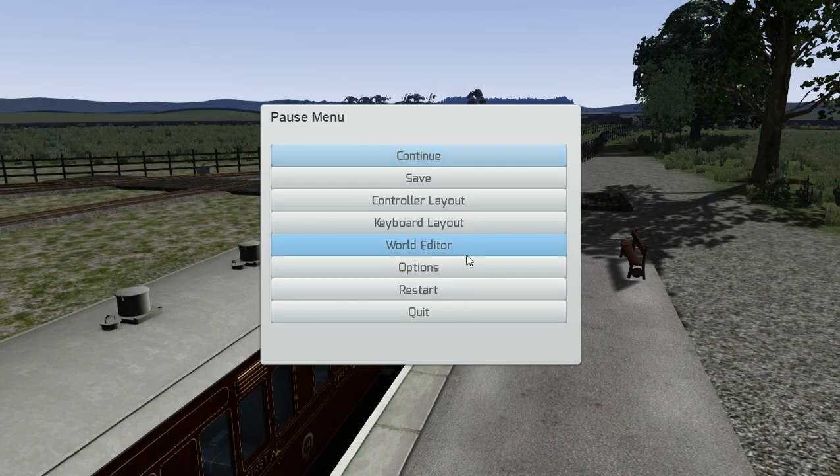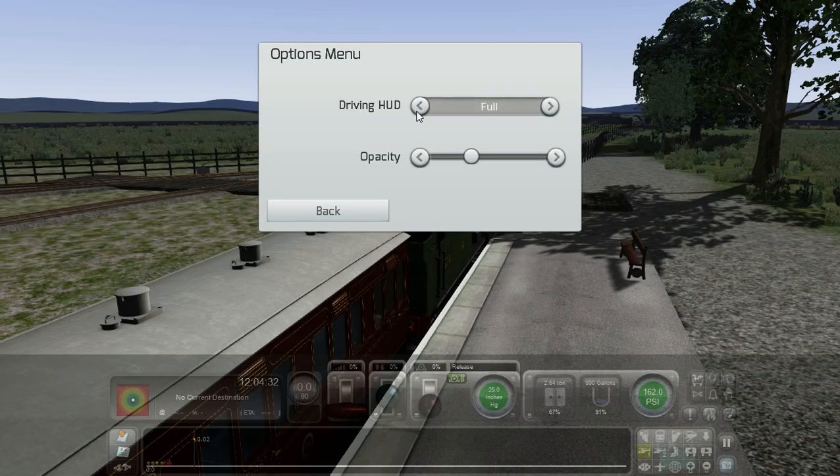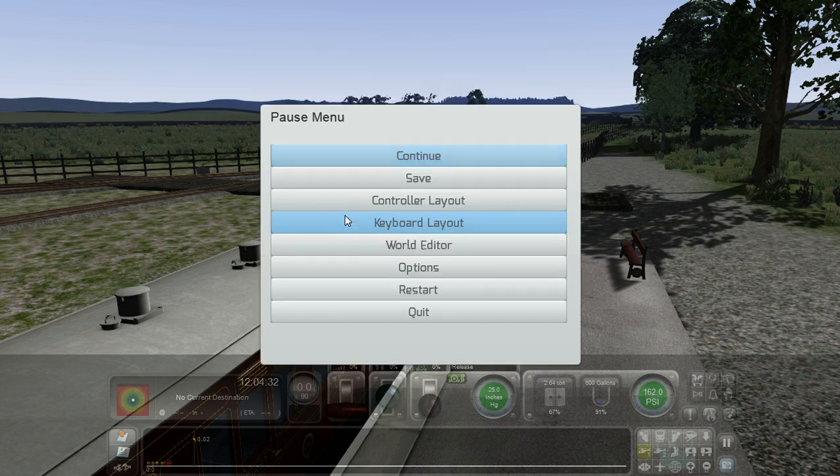I'll get there in a second. Options — Driving HUDs. Yeah, that has a tendency to turn itself off all the time.